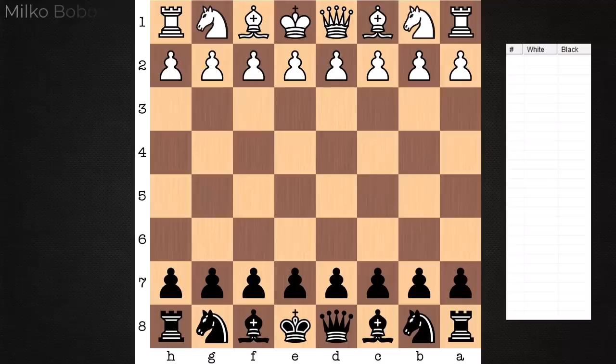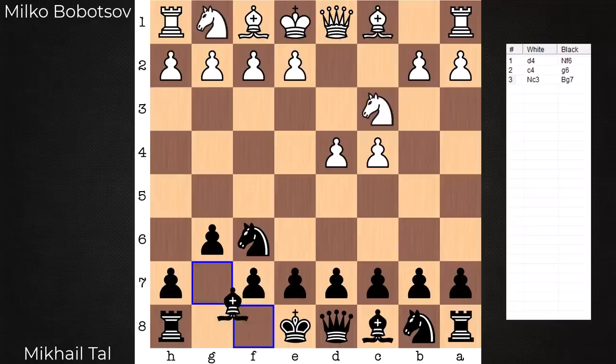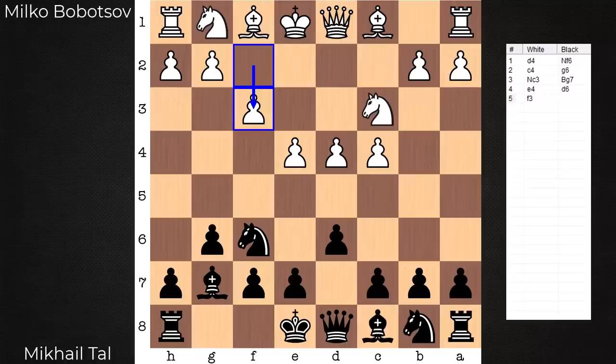Hi everyone, it's Jerry. I have a game to share with you from 1958. On the white side, Milko Babotsov, and he's playing against Mikhail Tal. There was one main takeaway for me from this one that comes out of the middle game of this King's Indian Defense.